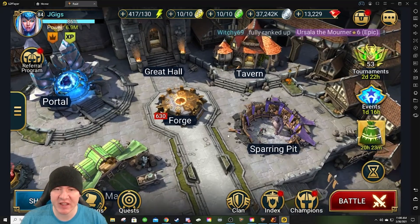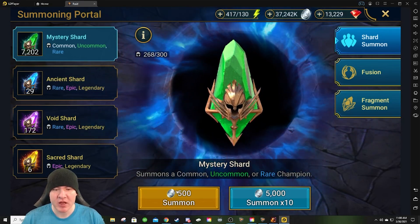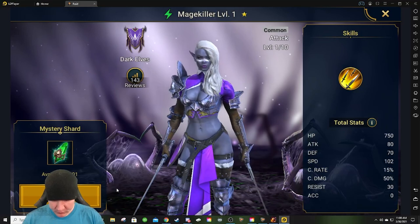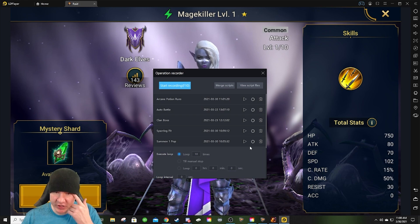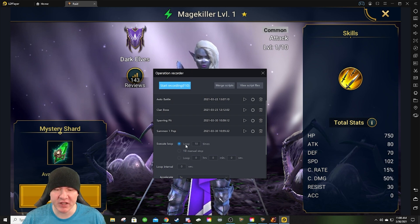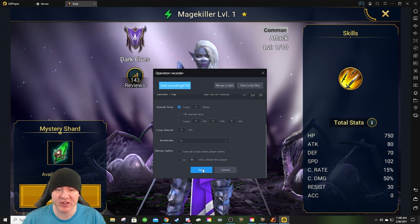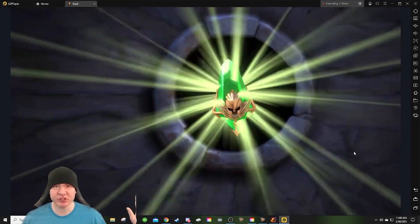The clan boss one I'll show you at the end. Another one that I set up was for shards. I used green shards to set it up, but basically you come in, pop your first shard of whatever kind you want to summon, let them run out, let everything get done — and then that's where you'd start the macro. I've got some in one pops. You can come into the settings and pick how many times you want to loop it. Let's say I wanted to pop five shards — I change the loop to five times, hit save, and now it's going to summon five shards and then stop.